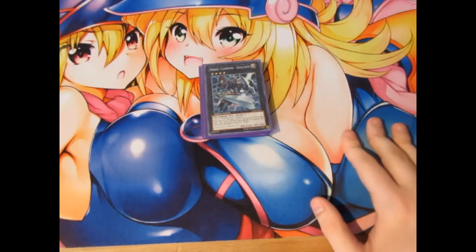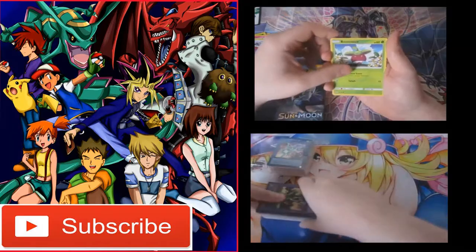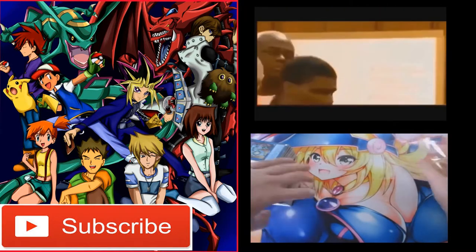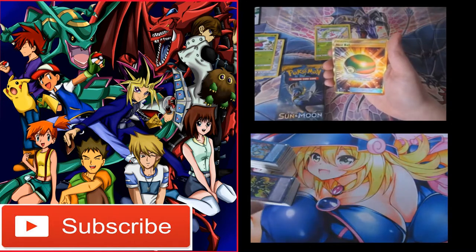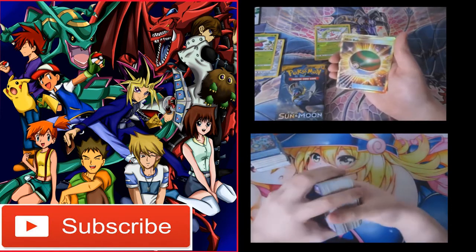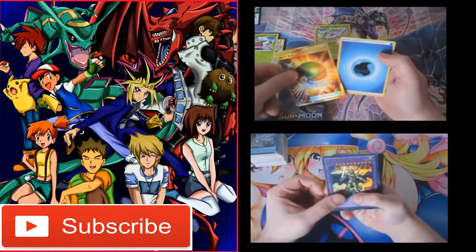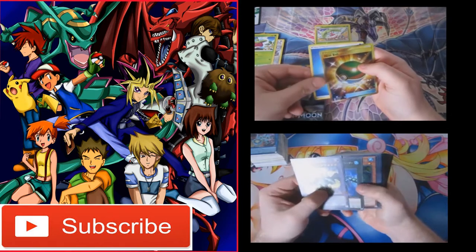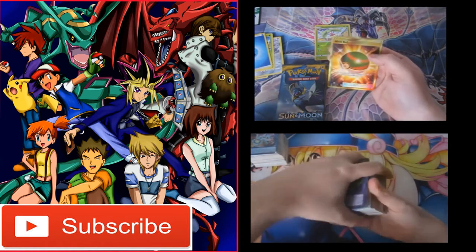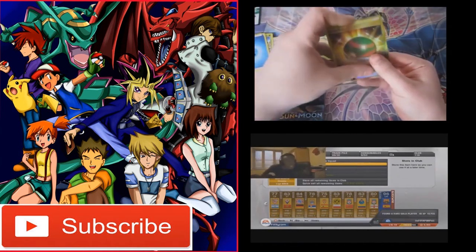Oh dear, oh dear. What do I do with you Excalibur? One that people like using for grass — we got some reverse foil Sterni. Oh my god! Secret rare Neft Ball! Oh my god! I thought that was the ultimate ball for a second, but it ain't — it's the Neft Ball. Oh wait a minute, wait a minute — oh my god!